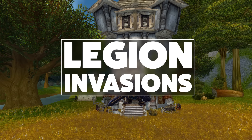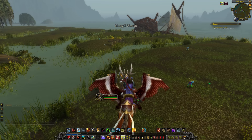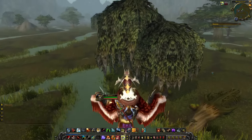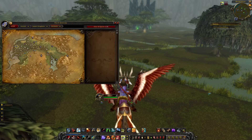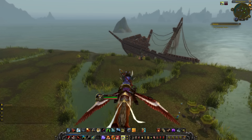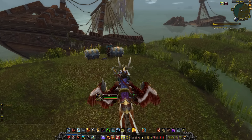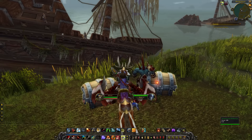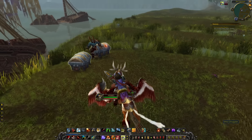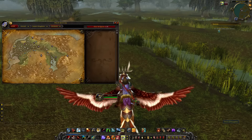Hey everyone, welcome back to another Legion video. I'm pretty damn excited to bring you a feature we didn't know was going to be a thing until the alpha dropped - Burning Legion invasion sites. I've seen a few around, and the zone with by far the most of them is Westfall. These appear to be mini events; I completed one earlier where waves of demons attacked soldiers beside some chests. I killed all the demons and opened the chests, but unfortunately loot wasn't implemented yet.